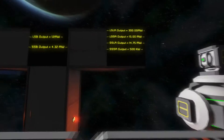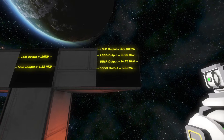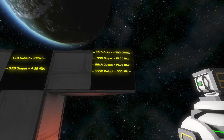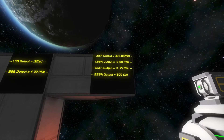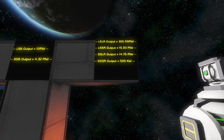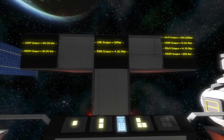Moving on to the reactors: the large ship large reactor outputs 300 megawatts — that's a lot compared to the others. The large ship small reactor outputs 15 megawatts, which is a little bit higher than the large ship battery, so that's very comparable. The small ship large reactor outputs 14.75 megawatts, which is interesting — it's more powerful than the large ship battery and just a little bit less than the large ship small reactor. And the small ship small reactor outputs 500 kilowatts, about five times the large ship solar panel.